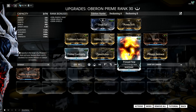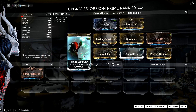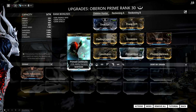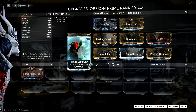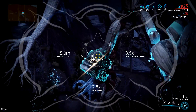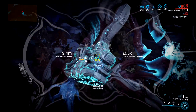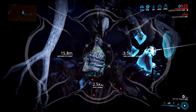To top it all off I'm using Constitution and Primed Continuity — the standard Continuity will be just fine — to get some duration, mostly to balance out Fleeting Expertise and Transient Fortitude. This is important for two reasons: first, if you have too much negative duration, Renewal is going to drain a ton more energy; and second, you need your Hallowed Ground to last throughout the entire energy spike because it makes you immune to status effects, so you can actually avoid the magnetic proc from the energy spikes.